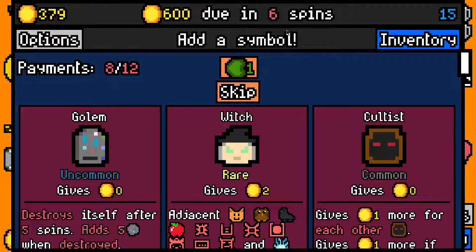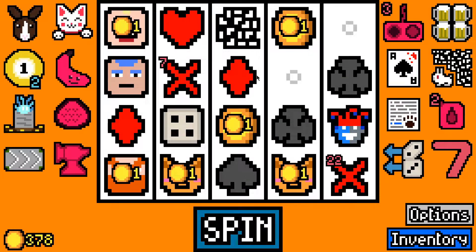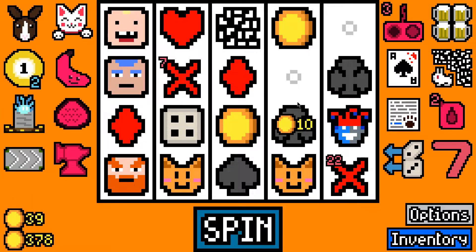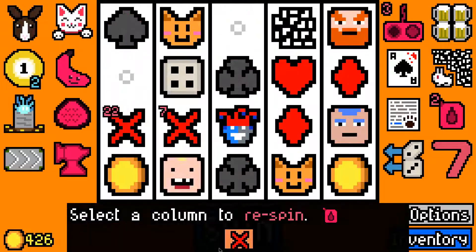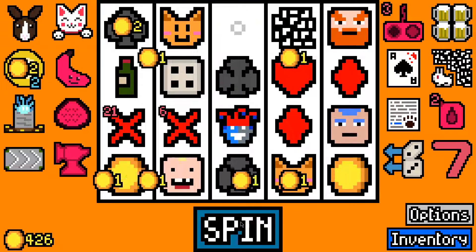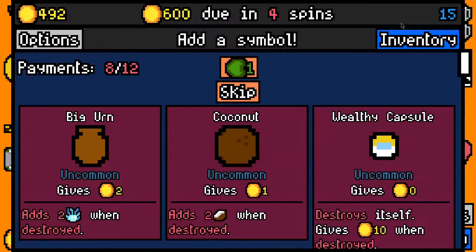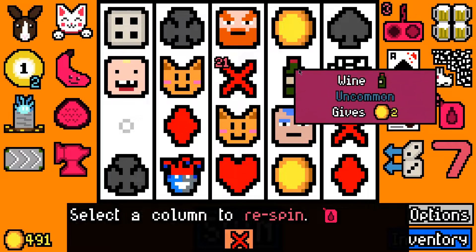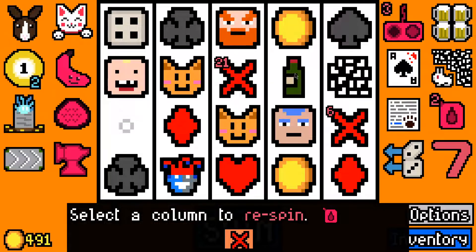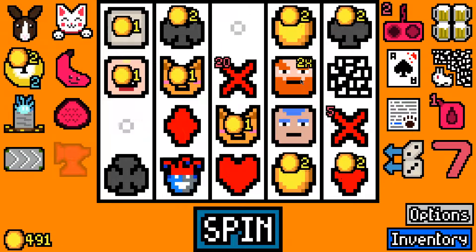We're getting about 50 per turn — yeah, we should have no problem making the next rent payment. We have two empties but I don't particularly want another rabbit fluff. A wine — oh, if we can do the trick with the re-spin and swapping with wine that'll be worth a lot. Please end up next to the dwarf — it did end up next to the dwarf! Let's swap — this should be worth like 240 I think or something.